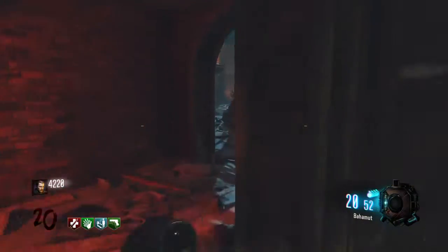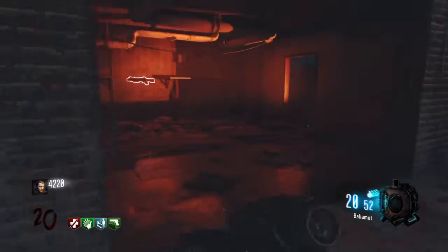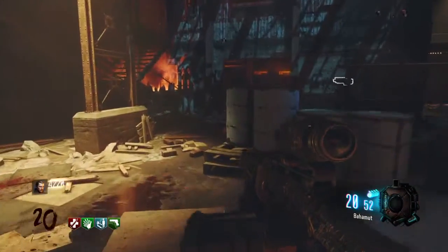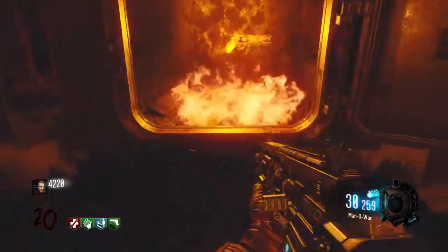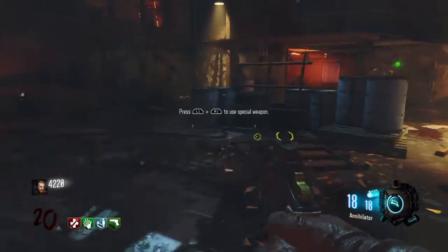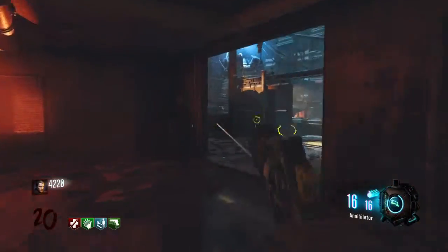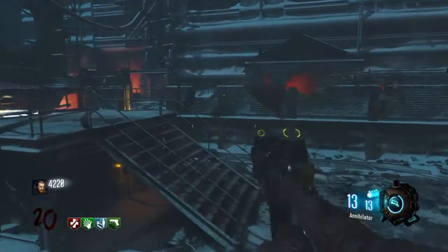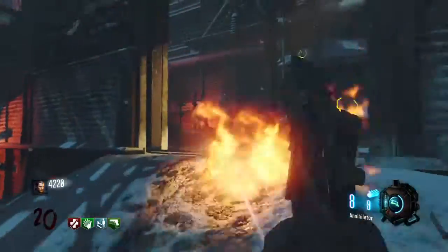Once you have shot the third monkey, you will want to come back into the furnace room and look into the open furnace. There should be an item like this. To pick it up, you press R1 and L1 — like the sword on Origins. Once you have done that, you get 17 bullets for this gun, and once you have shot them all it will recharge after a while.